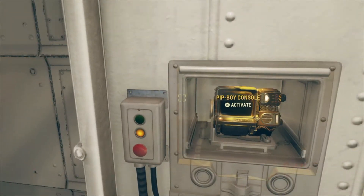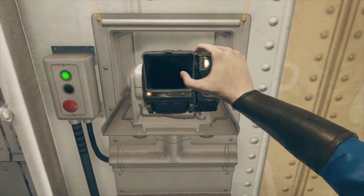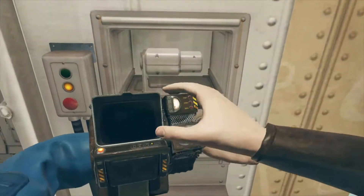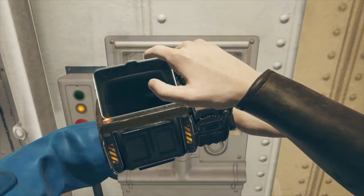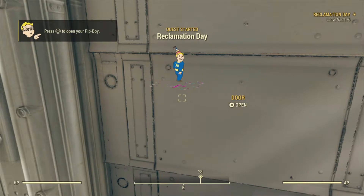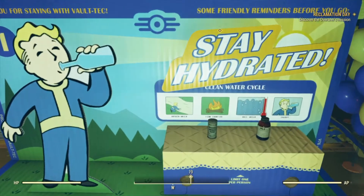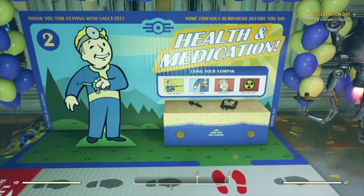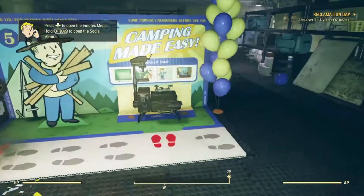Player One here, bringing you more PS4 tips to help you get through your very first day in Fallout 76. Today is Reclamation Day, and as you emerge from the vault, you'll be given some starter supplies. You'll get a Pip-Boy, one water, a Rad-X, a Rad-Away, five stim packs, a few crafting supplies, and your camp.